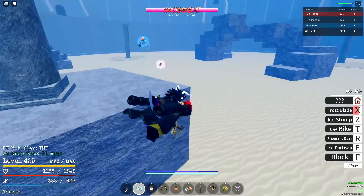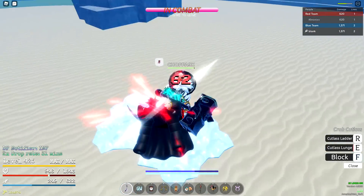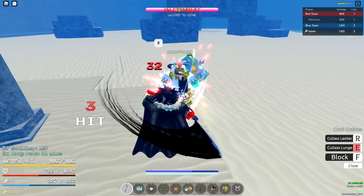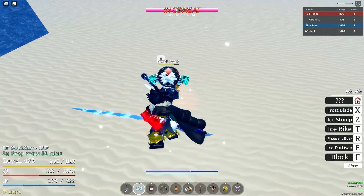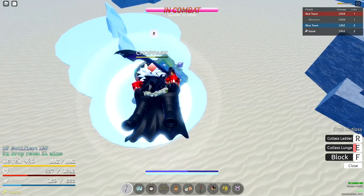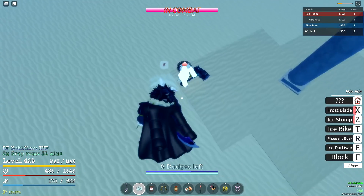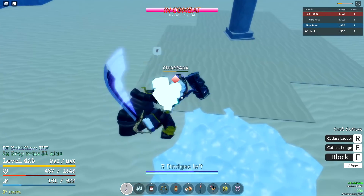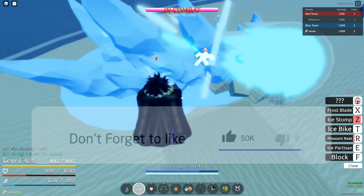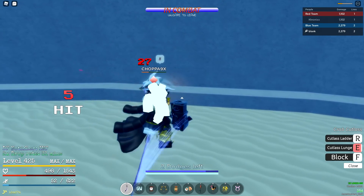Ice is really good for combos but I don't know any of the Ice combos — I'm pretty much just freezing my enemy and playing it as I go. Ice Stomp doesn't seem to be a guard break. The only guard break on Ice I've seen so far is Ice Blades, and I think the ultimate guard breaks too but it has a crazy long windup. This guy is literally just blocking this entire fight. Ice Stomp — Pheasant Beak — Hockey activated. This guy's using Gura Gura — just blocking everything, won't throw any M1s.